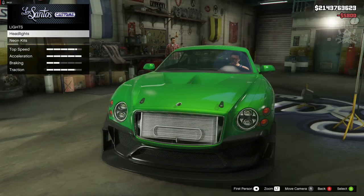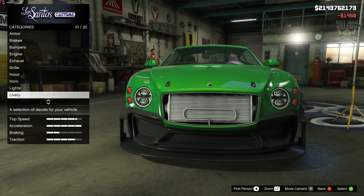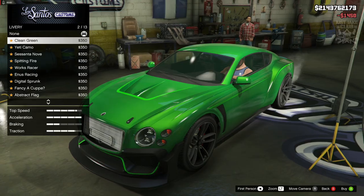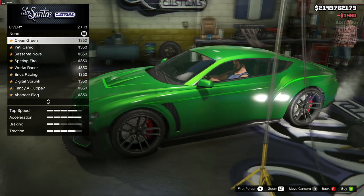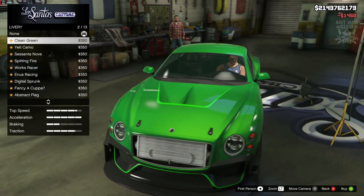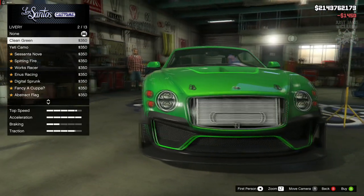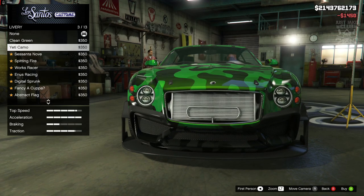Then we're going to skip the horn lights and get the Xenon headlights. Next we're going to move on to the liveries. We've got a clean green — I actually really like that, I don't think that's too bad. I like how it goes around the carbon bumper as well, it looks pretty sweet.